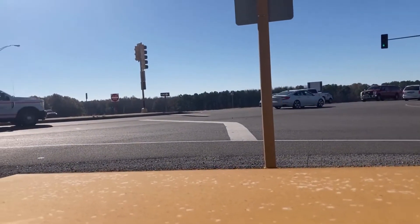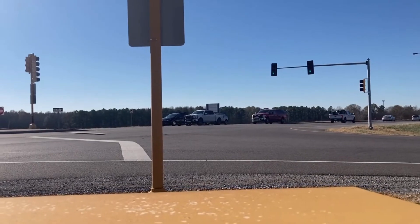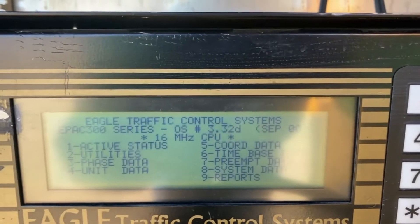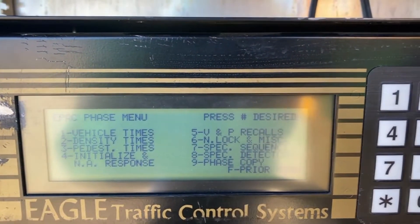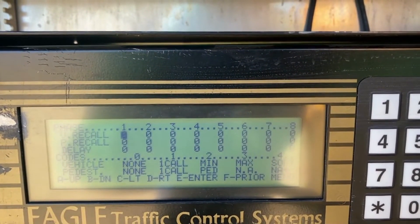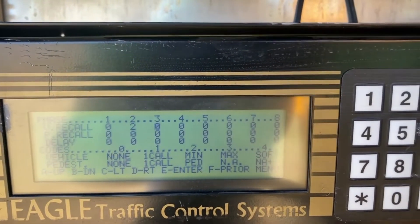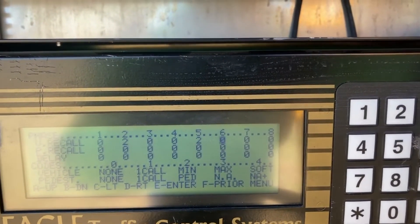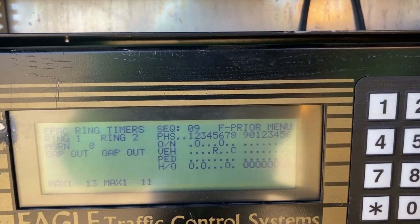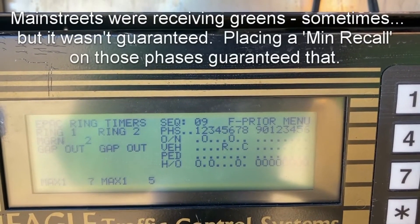Normally we have both main streets serviced at the same time, where we would basically be recalling back. We have a green for this direction but they're not receiving a green. So one of the first things I'm thinking about is in our phase data and our recalls — we do not have recalls on any direction here. So we want to do a min recall; we're going to give a min recall to both our main line phases.